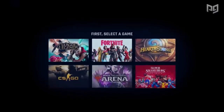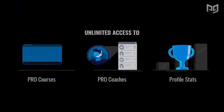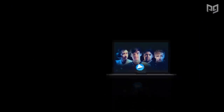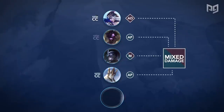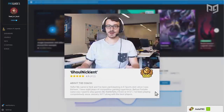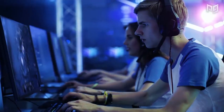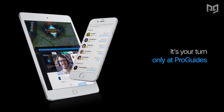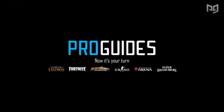Before we get started, make sure to go to ProGuides.com if you want to see huge improvements to your rank right now. With the Pro Pass, you get exclusive access to pro courses, and ProGuides has a feature called Instapro, which provides instant, 24/7 on-demand coaching from the best of the best. Over 100,000 gamers have used Instapro and ranked up significantly, so don't miss out. Rank up now using the link below.